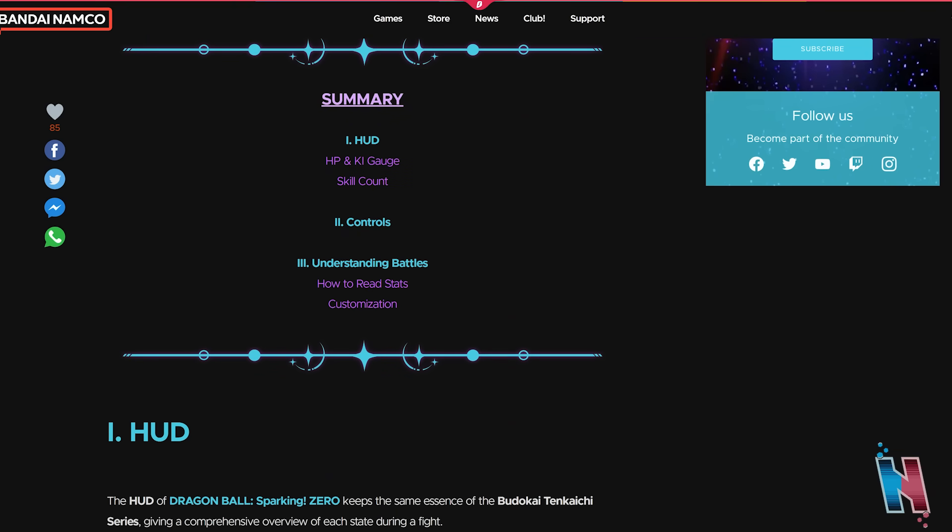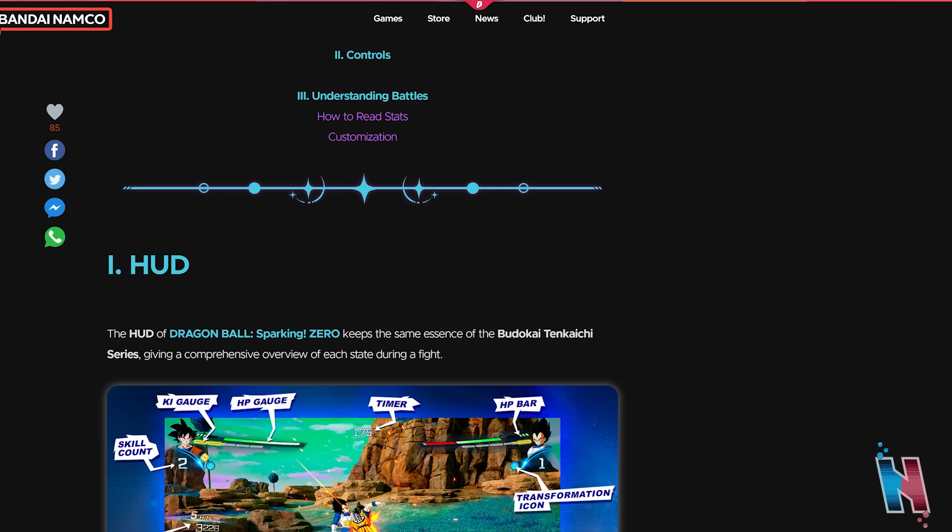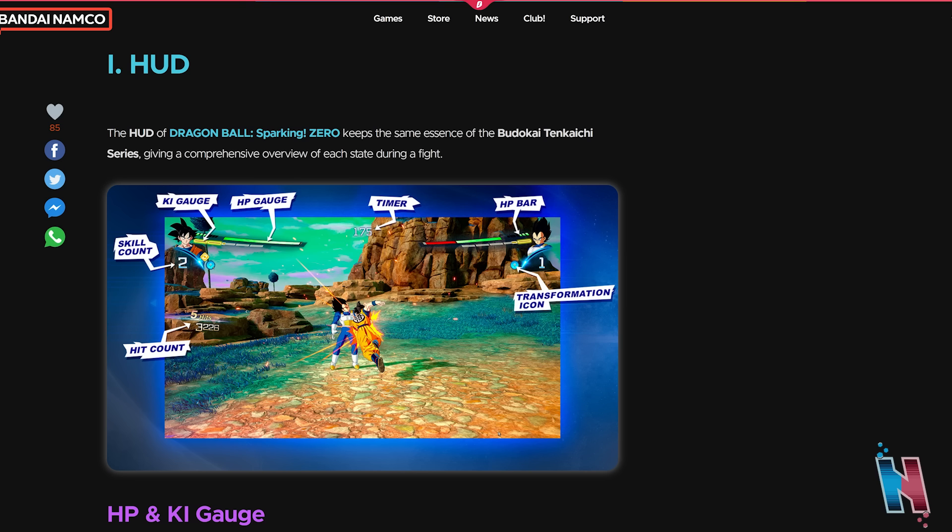So we have the summary here. We have: one, HUD — HP and key gauge and skill count; two, the controls; and three, understanding battles, how to read stats, and customization. Starting off with the HUD, the HUD of Dragon Ball Sparking Zero keeps the same essence of the Budokai Tenkaichi series, giving a comprehensive overview of each state during a fight. We've broken down the HUD multiple times already, but for those who don't know, this is a good look at it.